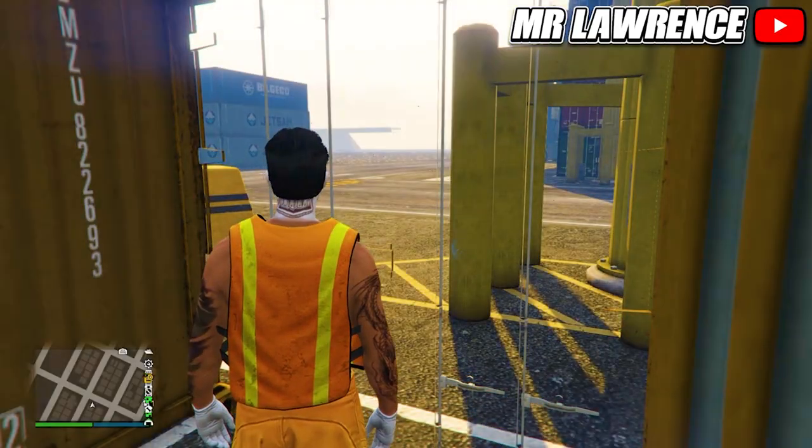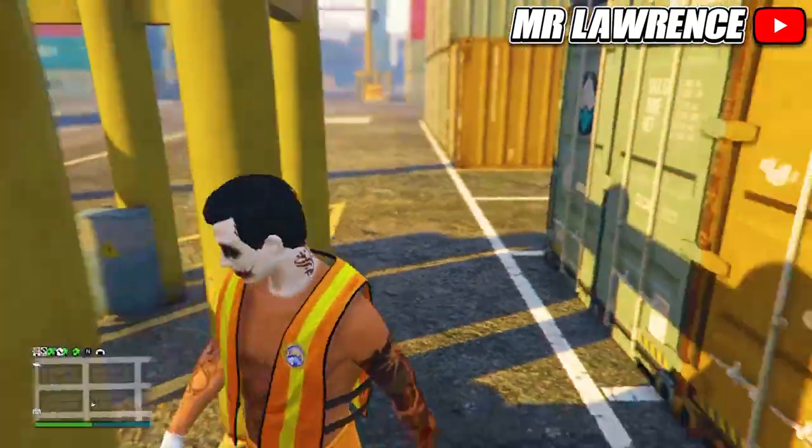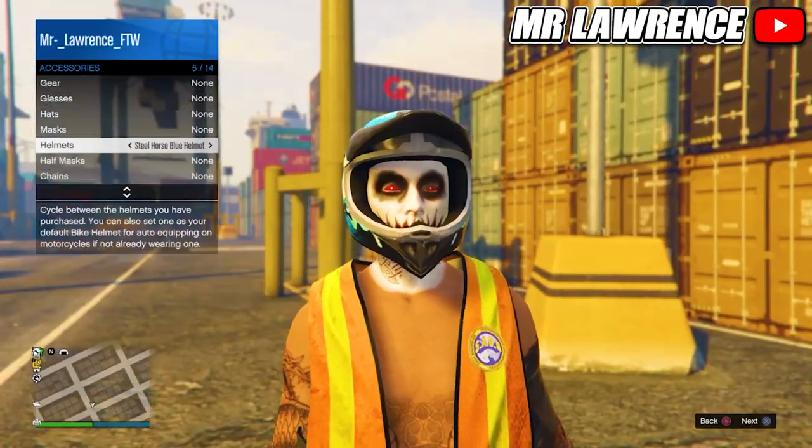You will now have your merged outfit in online. You can now remove the ear piece, and don't forget to save this outfit over at the clothing store. Once you did that you can add glasses, helmets, hats, and masks.